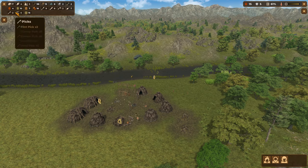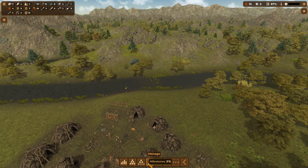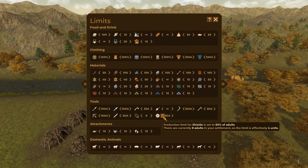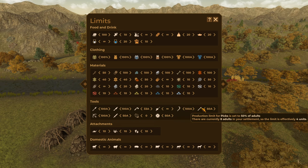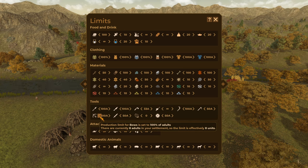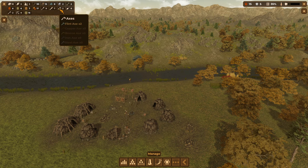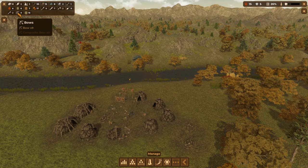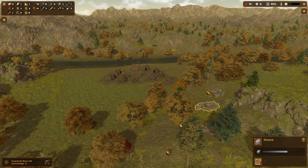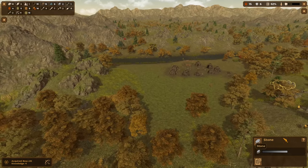We've got eight knives, nine spears, but 15 people. How many adults do we have? If you hover over here there are currently eight adults in your settlement. Any weapons that apply to adults will tell you how many adults you've got. We've only got eight, so we've got plenty of knives and spears. We don't need eight axes or eight picks at the moment. We've got nine bows — that's great. It is super tempting to kill that rhino, but no.